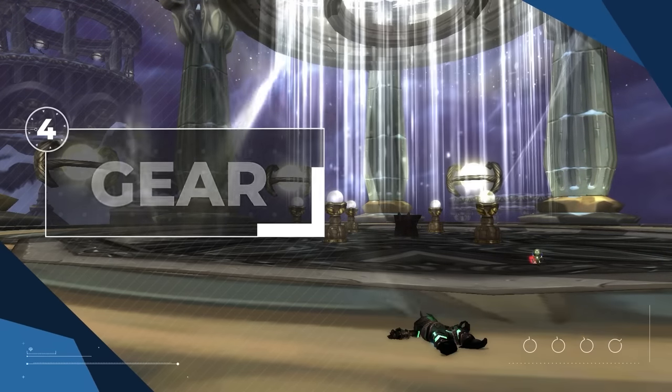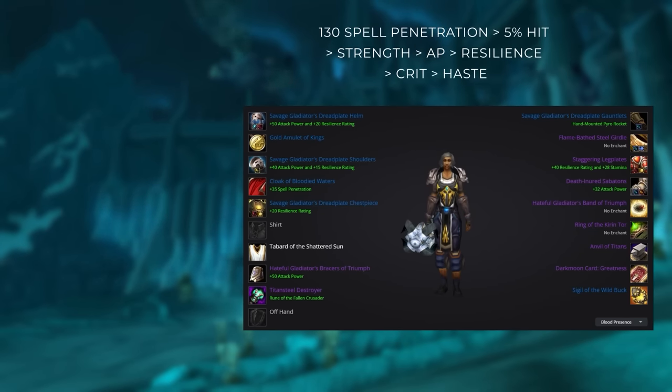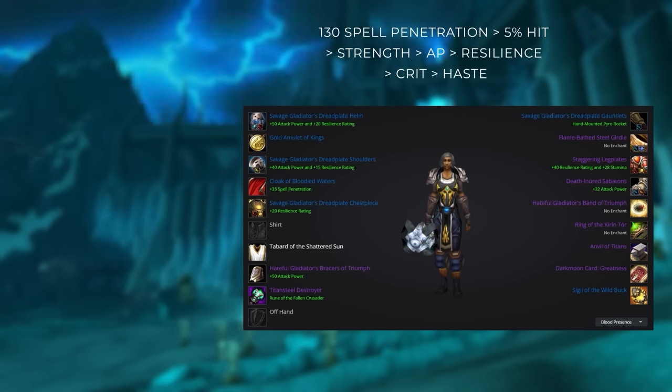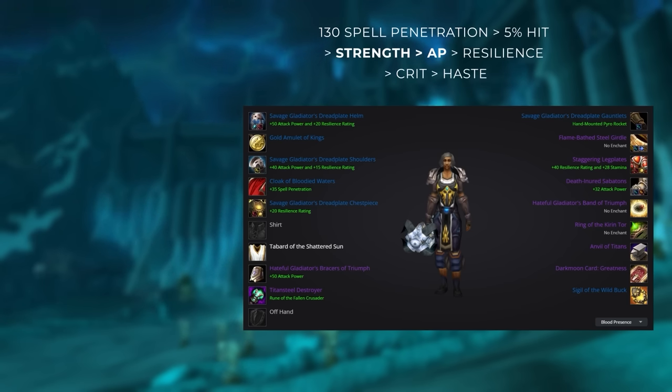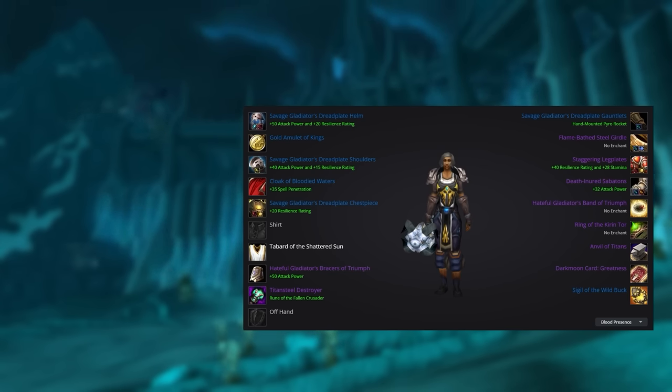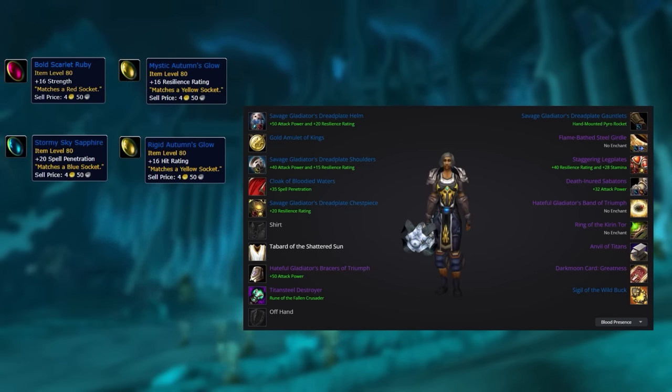Arguably the most important part about setting up your character is knowing what stats, gems, and gear to go for at launch. You'll want to get 130 spell penetration, followed by 5% hit, and then prioritize strength over attack power, over resilience, over crit, over haste. The reason for 130 spell penetration is to counter the shadow resistance offered by both Paladins and Priests — without it, some of your abilities may get resisted. We prioritize strength over attack power due to the many passive modifiers that amplify strength. For gems, go for strength in reds, resilience in yellows, and spell penetration in blues. Don't be shy to use hit rating gems if you're struggling to hit the 5% hit cap.